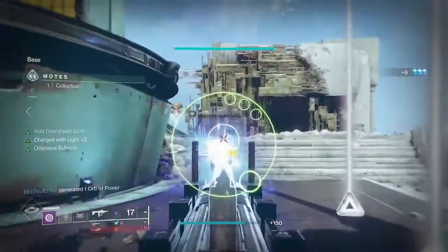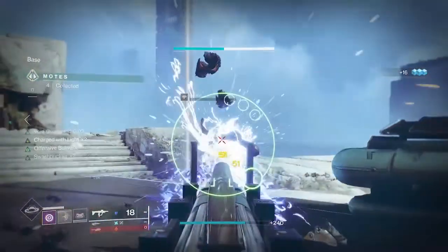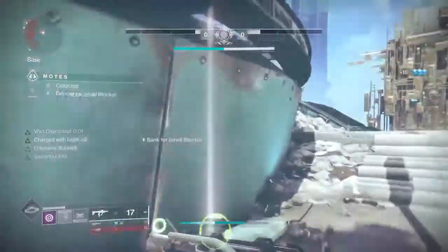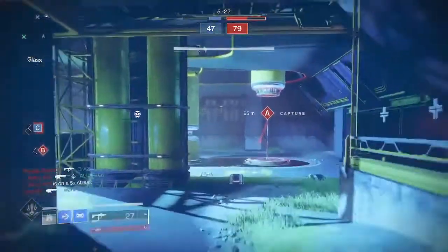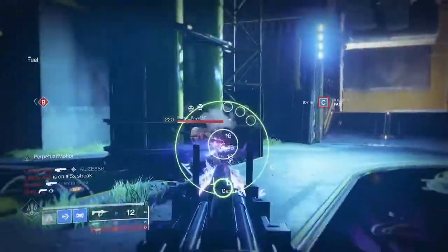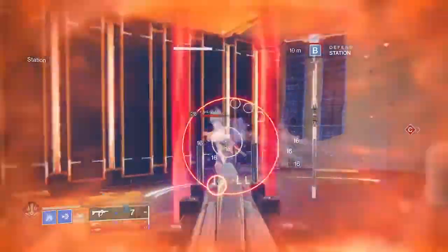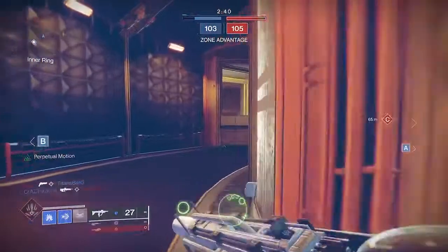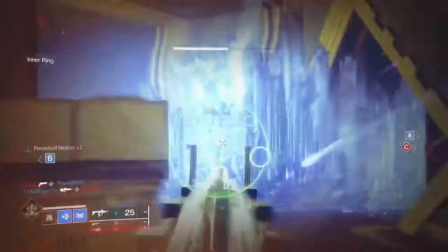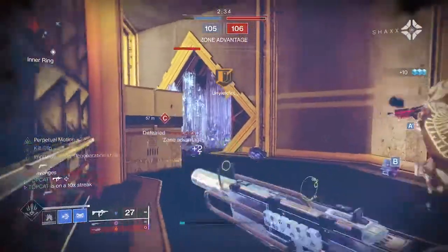Sorry it's taken me so long to get to this weapon but we've had 60 plus new weapons drop this season and initially I had to put this down the list of priorities. 600 RPMs have been fairly meh in the past so why would I use this over the Multi Mark? This thing won't be able to beat the Multi Mark in pure range, but if you never acquired the Iron Reach Multi you'll probably be using the dynamics like Multi Kill Clip. I'm guessing this Forensic Nightmare can compete with that.